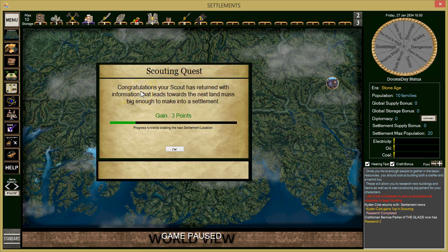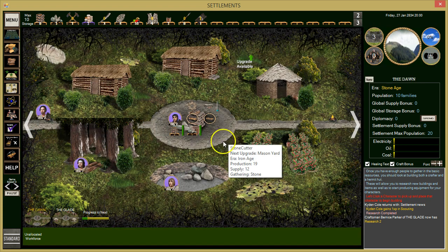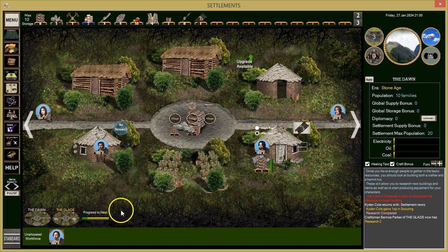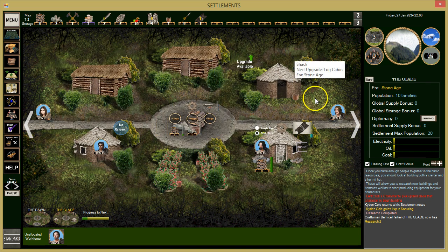The scout has returned with information leading toward the next landmass big enough to make a settlement — that's settlement number three, so we're making good progress. We'll keep sending him out. He's now got a Scout skill of two — he read the book we got from the battle.